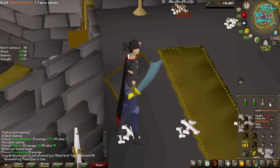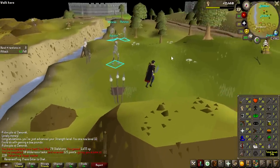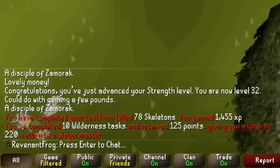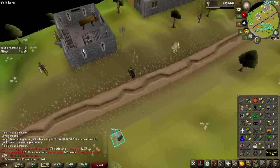Look at the stats: 16 extra melee strength and 16 more accuracy, and it looks better. We just hit 10 Wilderness Slayer tasks, and the amount of points you get from Wilderness Slayer is wild. We're already up to 220 overall Slayer points, which is going to be super good for skipping tasks in the future for Revenants.